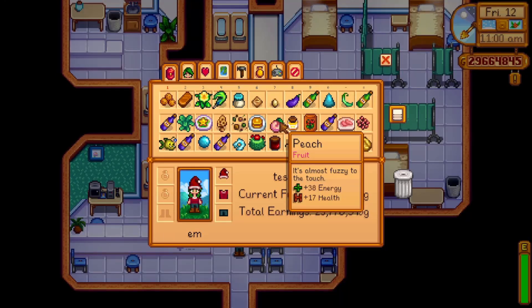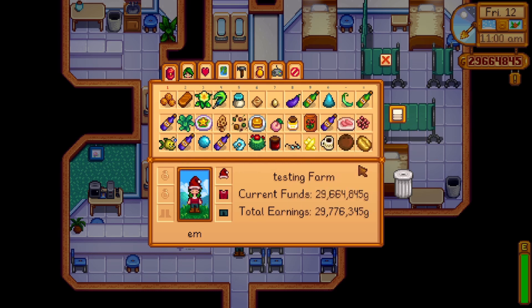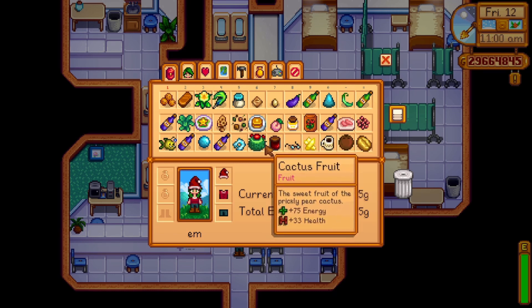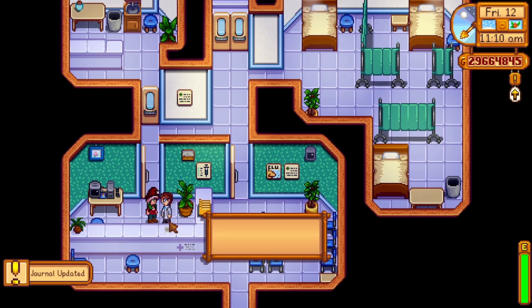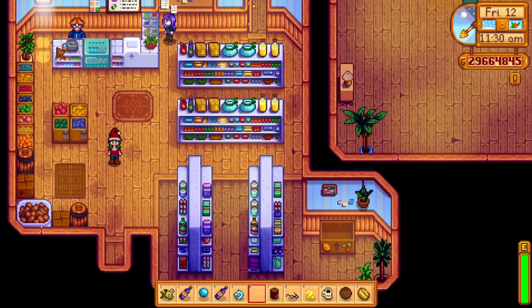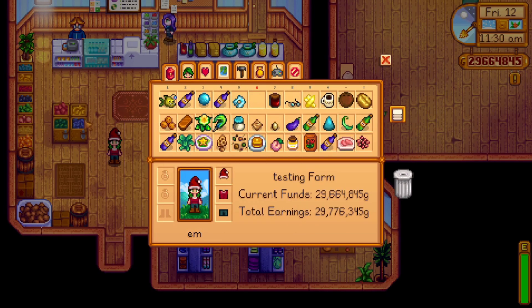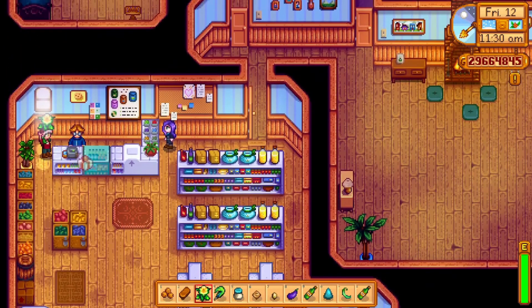We can start off with Harvey — I'm going to close my eyes, move my mouse around, and we land on the cactus fruit! So Harvey's gift for Christmas is the cactus fruit. I gave my first ever gift on this farm and it was cactus fruit to Harvey — happy holidays Harvey! Next we're going to do Pierre. Closing my eyes... and we landed on daffodil for Pierre. Happy holidays I guess.